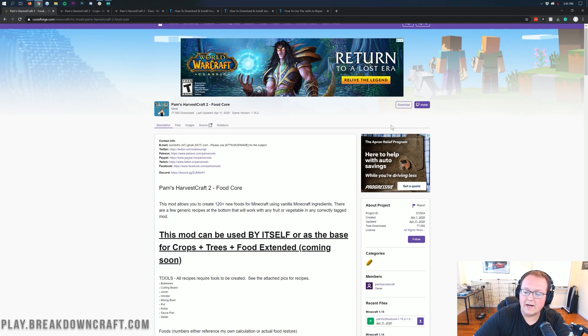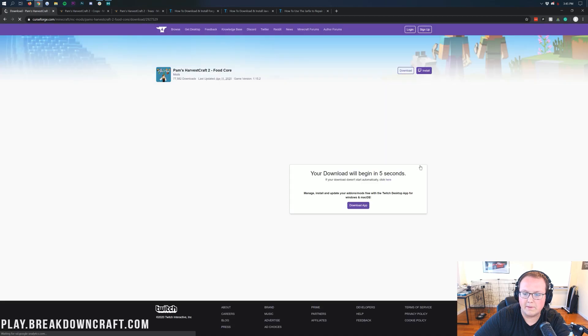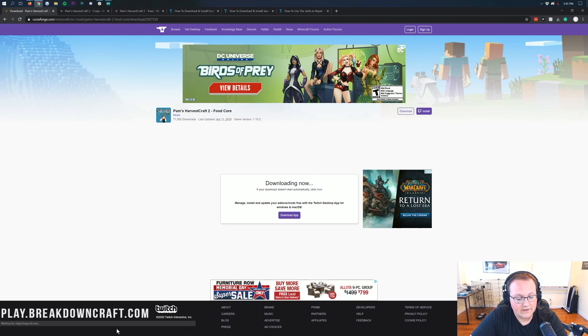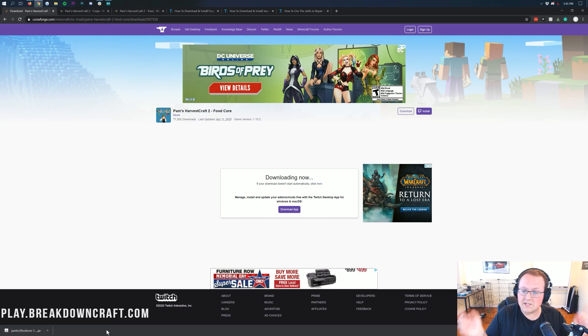Once we're on the mod page, come over to the right-hand side and scroll down until you see Minecraft 1.15. Under that, you will see Pam's HC2 Food Core, and then click on the purple download button there. That's going to take you to a page where after a few seconds your download will begin automatically. Down in the bottom left you can see the download. You will need to keep the file — it's safe to keep it as long as it says PamHC2 in the title. In Mozilla Firefox, you need to save it in the center of your screen.